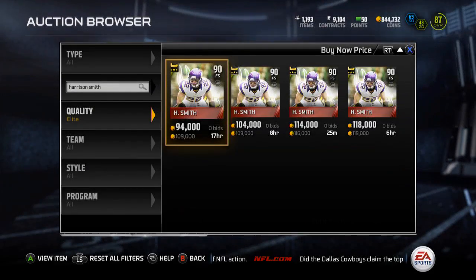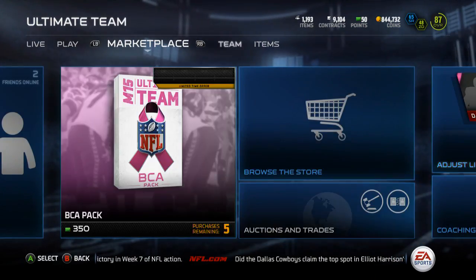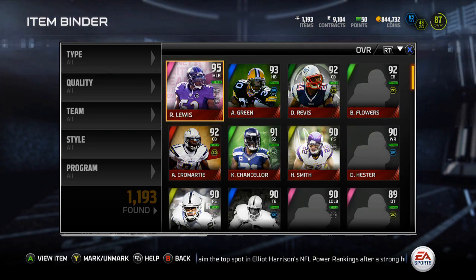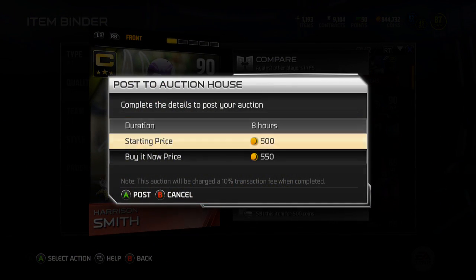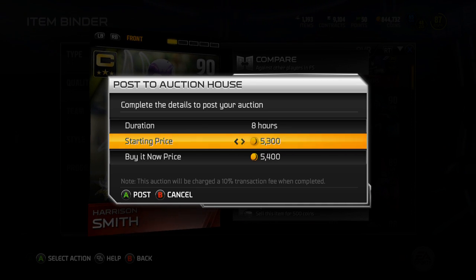I will take this Harrison Smith and sell him for 100-and-some-odd thousand. It is currently three o'clock — I'll probably be up in eight hours, it's questionable, but we're gonna sell Harrison Smith. Let's put him up for 100k with an eight-hour listing.